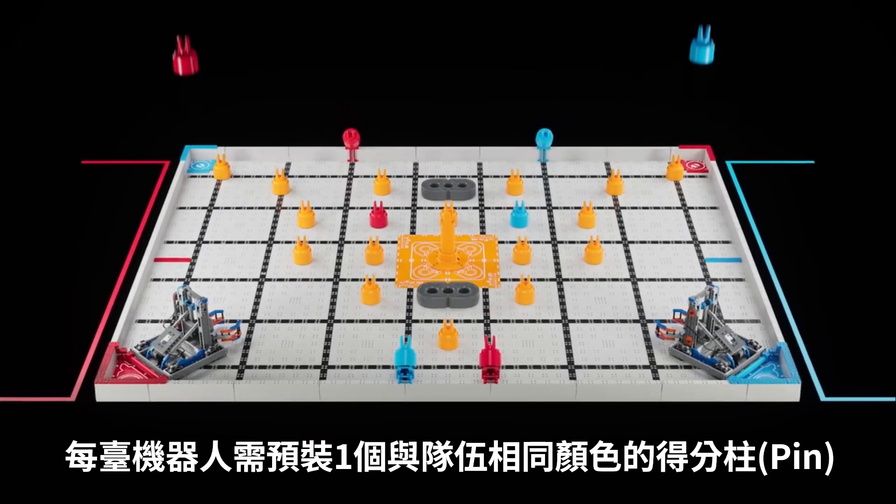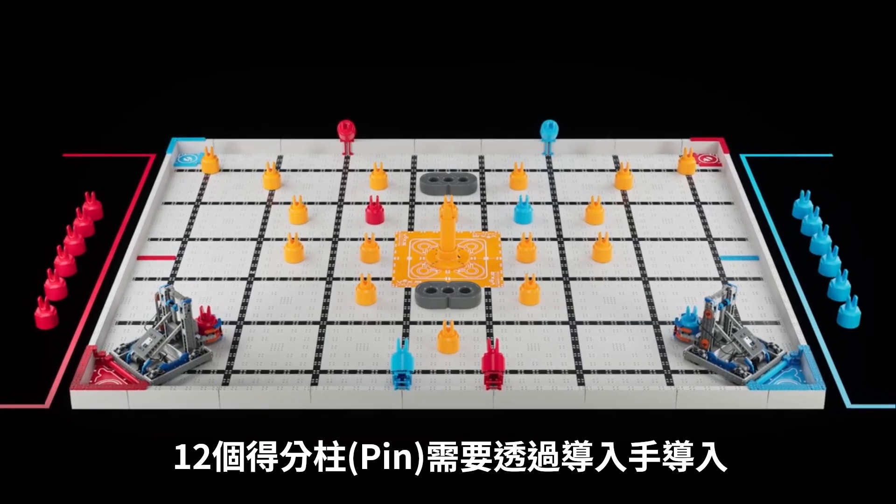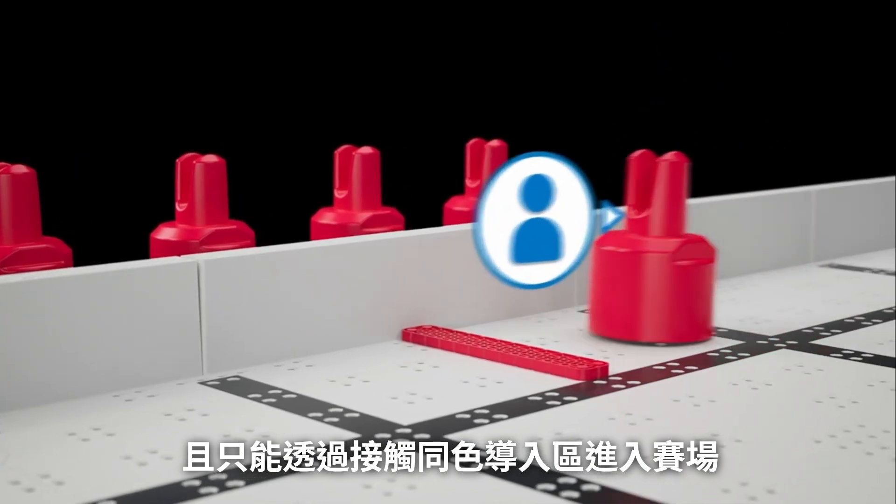Each robot must begin the match with one pin of their color as a preload. 12 pins are reserved for human loaders and can only be introduced by contacting a load zone of the same color.